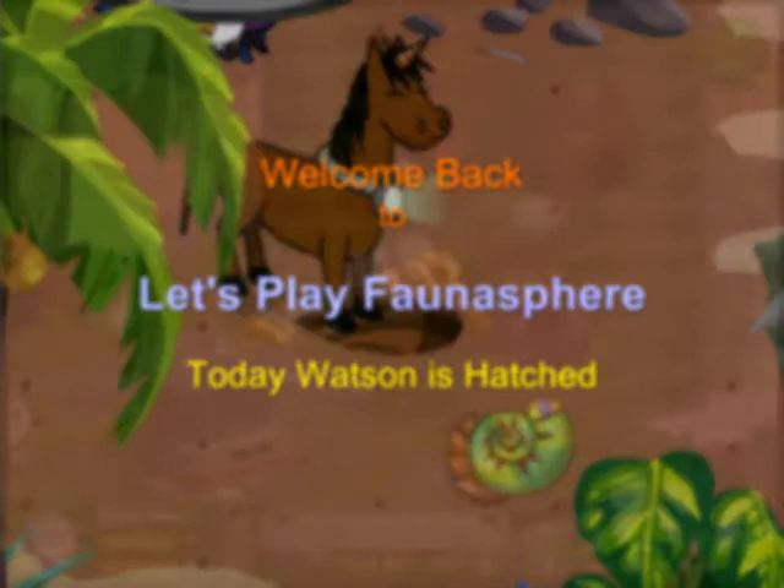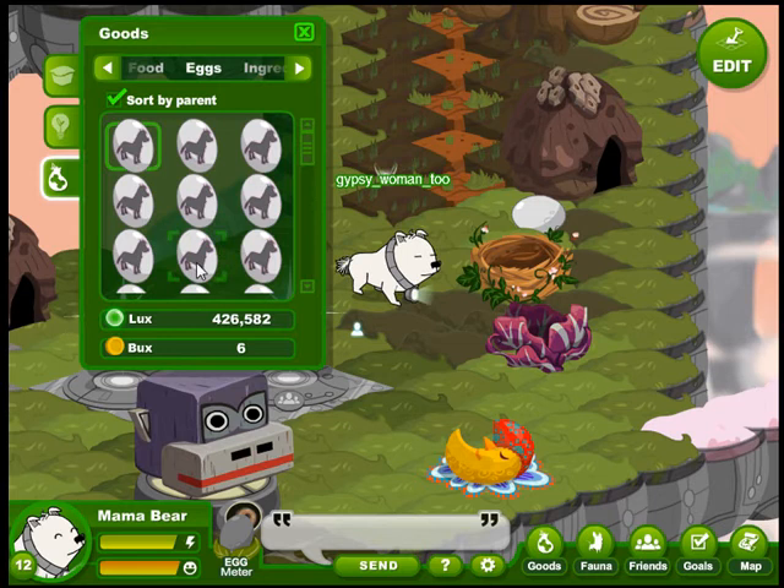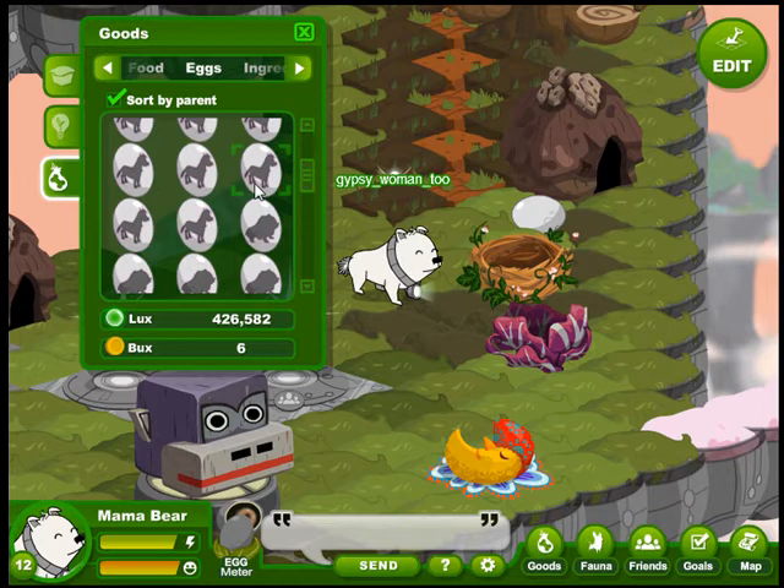Welcome back to Let's Play Fauna Sphere. Today Mama Bear has been busy hatching some eggs because we're still trying to get that Wadler breeding goal. She's hatched about three eggs. We tried some of our first kind of failure eggs that had no heat gene to them.